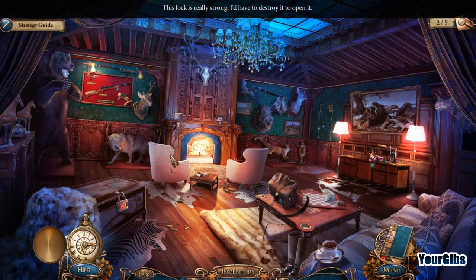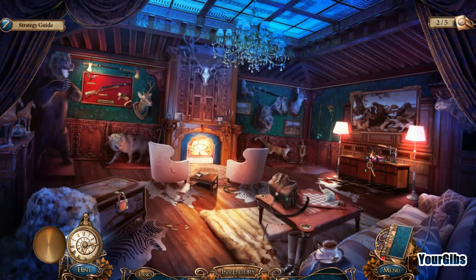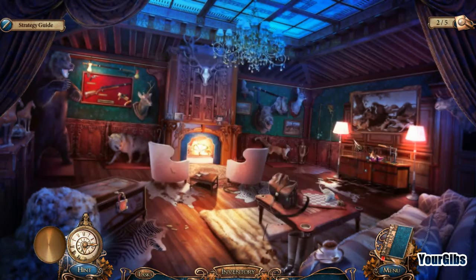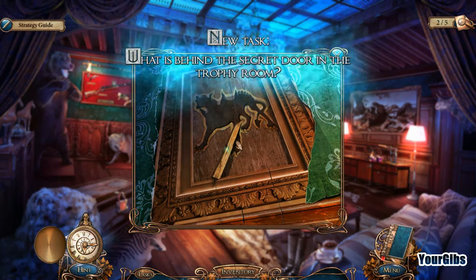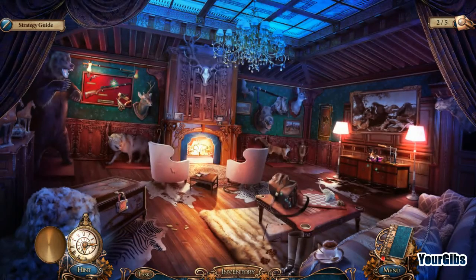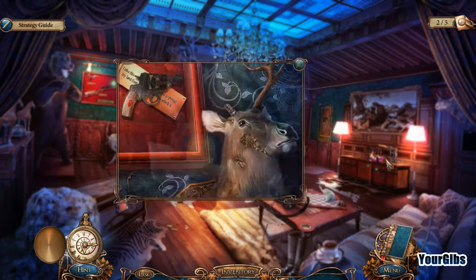That lock is really strong. The clasp is stuck — I'll need to cut the belt. Looks like we're going to have to make ourselves some bullets here and give ourselves a nice pistol. There's a secret door — what's behind the secret door in the trophy room? Great question. The gun is empty, which means there aren't many ways I could use it, so we're going to have to get an antler as well.